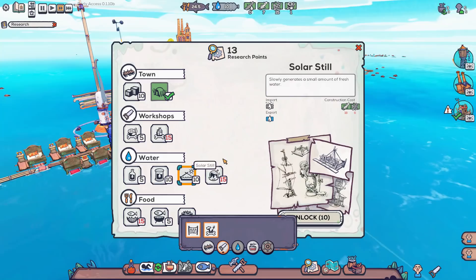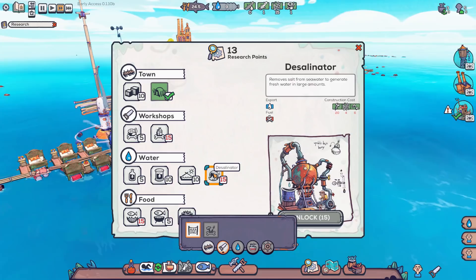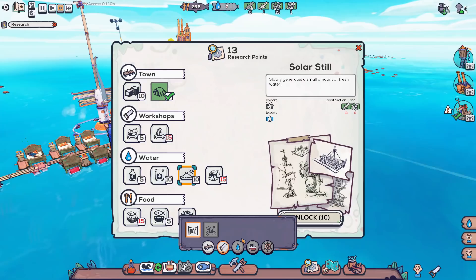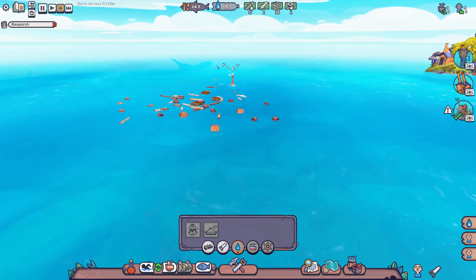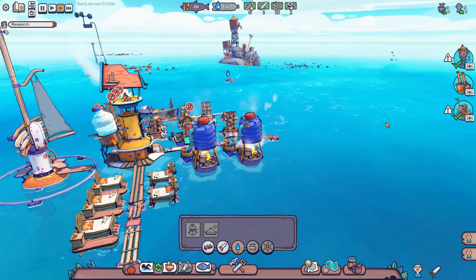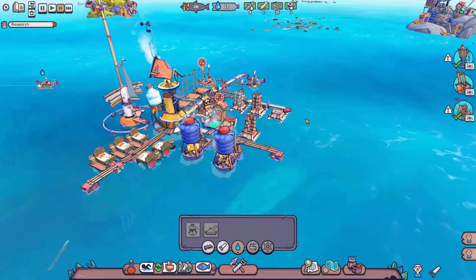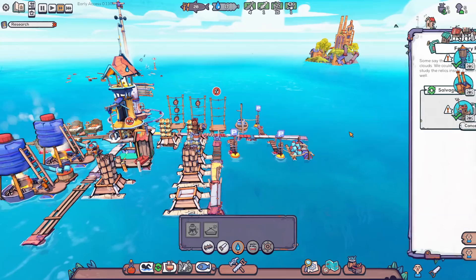With 13 research points I can unlock a solar still — made with just plastic and dry wood — which brings in salt water and puts out fresh water. That seems really important. There's also a desalinator upgrade that takes more materials. I'll research the solar still to get water production going as quickly as possible. Meanwhile we set up a buoy to collect wood, finish draining the leaking water tower — filling up our water storage nicely — and send a boat to salvage oil from another wreck, though I'm not sure what to do with oil yet.